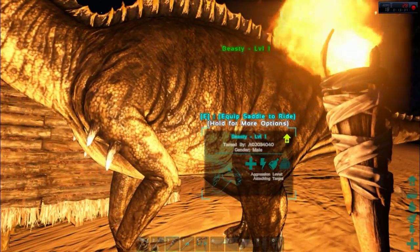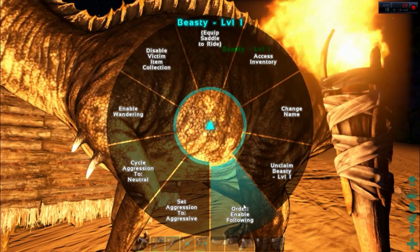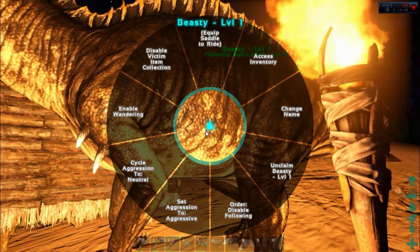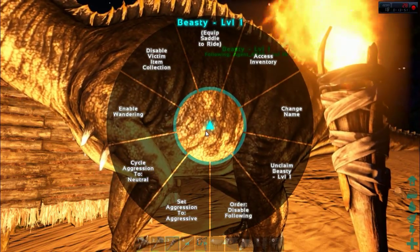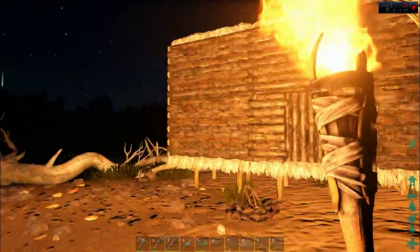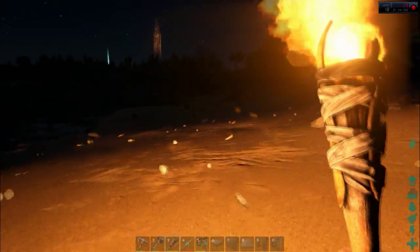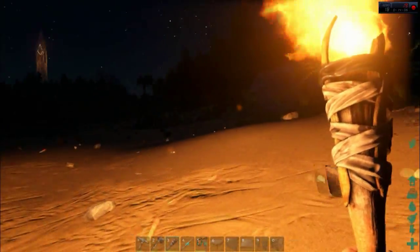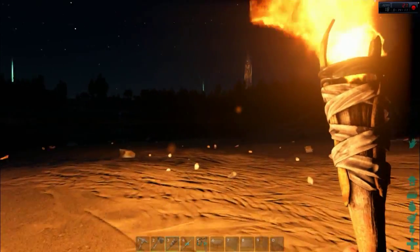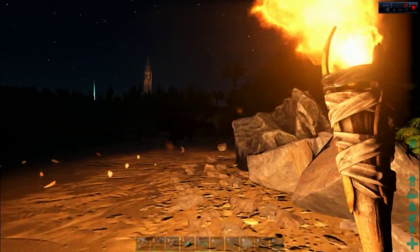I'll set Beastie so he'll attack anything I attack, but otherwise he'll be relatively friendly to stuff. We've got our axe and we should be able to find stuff to make axes quicker. The axe is what I'm going to use to get hold of resources. There are some pretty nasty crocs in these waters, but we're going to follow it down until we find a croc or something we can't deal with.